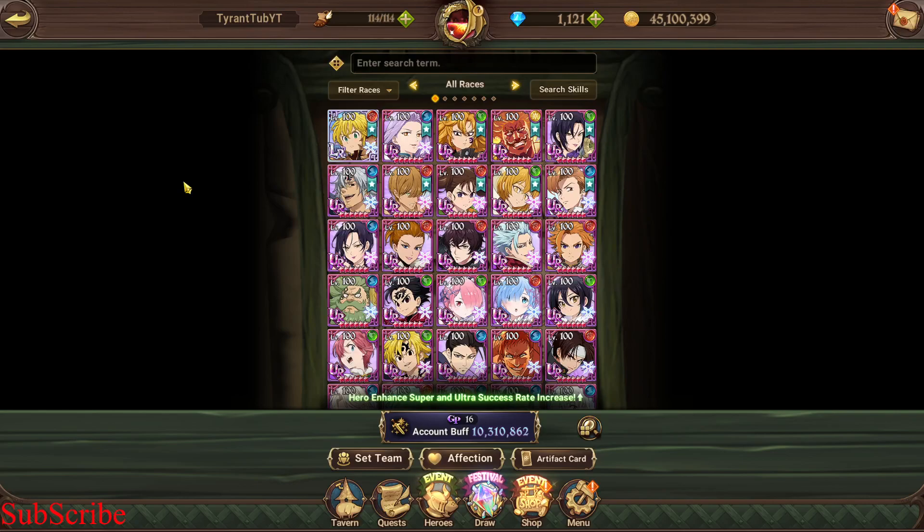Hello everyone and welcome back to another video. In this video I'm going to be going over the characters I have two different UR sets for. This is not just normal sets, I'm talking about UR sets. Some of these sets aren't full UR, but they may have like four piece HP and then two piece defense in like Riot or SR, just because I don't need them, I'm just using CC. Let's get into it.